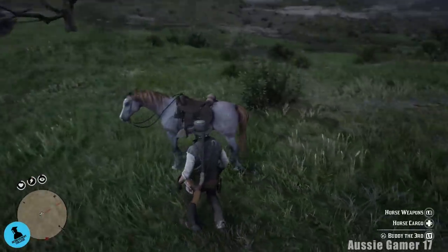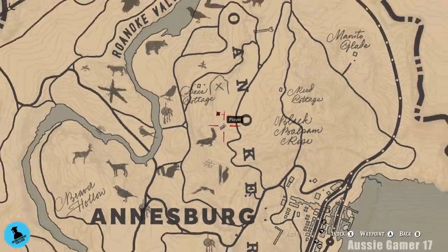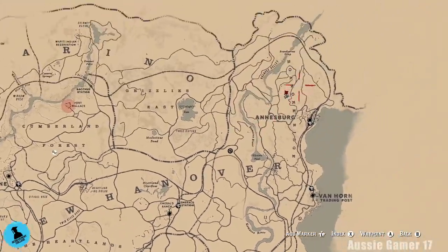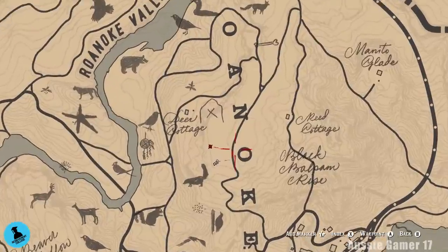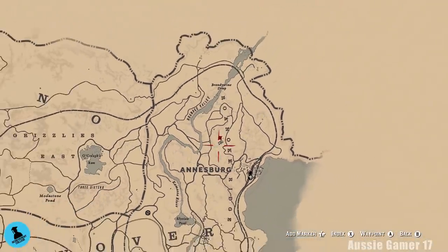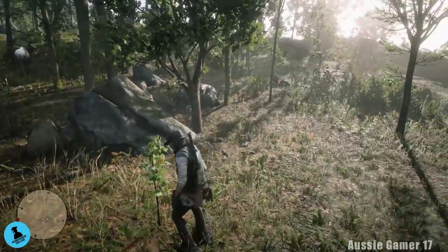I'll see you guys very shortly with the golden currents — that's what we need next. Here is our first golden currents. We're a long way from where we were — we travelled up from the Heartlands over to Emerald Ranch, caught the train to Annesburg, and we're going to be looking all around the area, north-west of Annesburg. Looking for some golden currents, right here just to the west of the letter O there in Roanoke Ridge. Let's grab these currents. We started with six so we need 24 more total, and here's the first two.